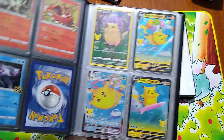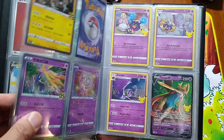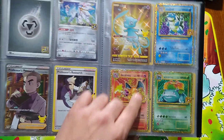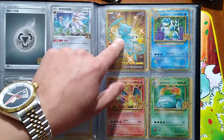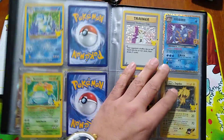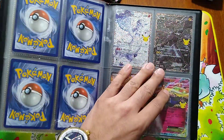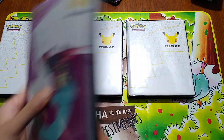I believe we already covered the Celebrations set in a previous video, but I figured I would bring this up again because this is probably one of my favorite modern binders that I've completed. We got all the starters, and my very first ETB at pre-release of Celebrations — my first box, I pulled Mew on the very first box. That was sweet. And then my buddy who bought the set with me, his first box, he ended up getting the Charizard. I'm like, oh man, we should have just traded boxes.